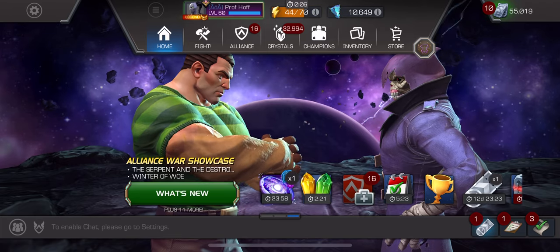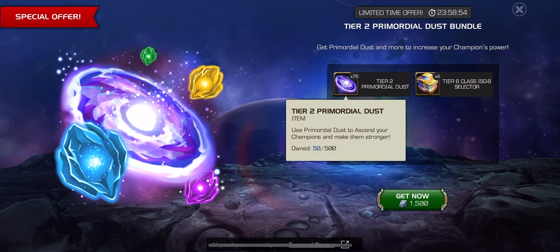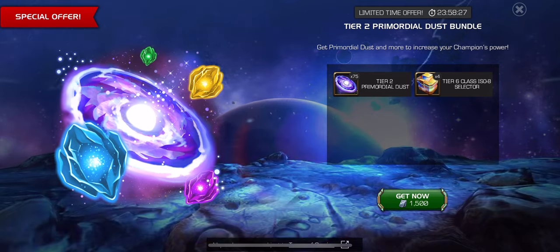We have the same astonishing bundles we always do. The primordial dust — 75. I feel like it should be half. This should be 100 for 1,500 units, so that 200, basically to ascend a champion, is 3,000 units. 75 is just a weird number because it's not divisible by anything. And if I selected it, I would still be short of ascending my next six star. If this was 100, I might be tempted, but just a weird number, a really weird number.